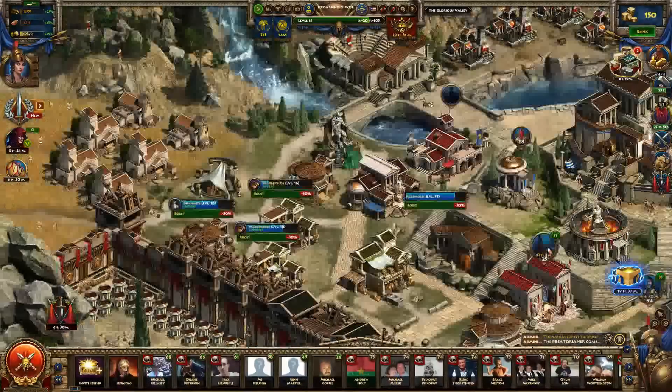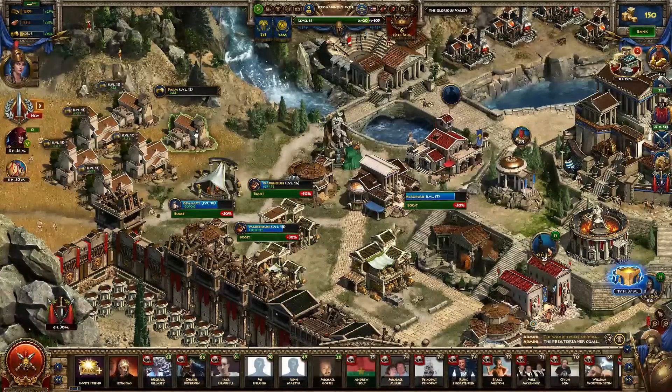Your third and final resource buildings are your farms, which produce grain. You want to upgrade these, and possibly a little faster than the others, because each unit has a grain consumption value associated with it. Your units will counteract your farm's production to a certain extent, and if you have more unit consumption than farm production, you're going to have a negative value and lose grain over time — and possibly lose units. So you want to keep that value positive as much as you can.